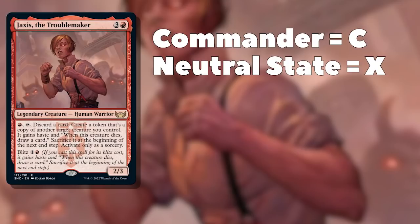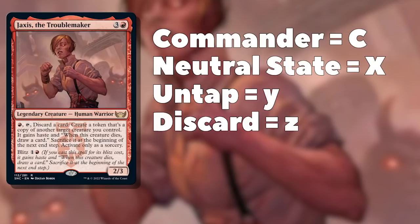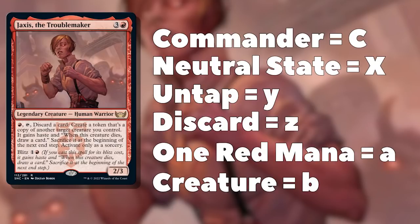She has to tap, so we need to find a way to untap her — let's call that Y in our equation. She requires us to discard a card, so let's call that Z in our math. She costs us 1 red mana to activate, so let's represent that resource in our equation with A. And of course we require a creature to copy — let's call that B in our equation.